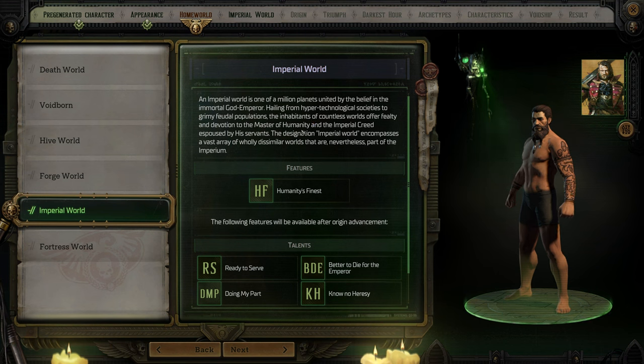Choosing Imperial World, I can add a plus 10 to Strength, Toughness, Agility, Intelligence, Perception, Willpower, or Fellowship. I think I'm going to do Fellowship.